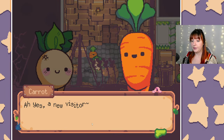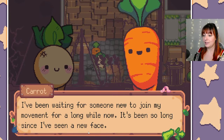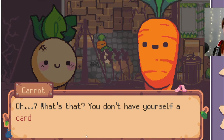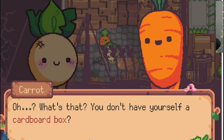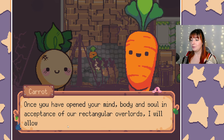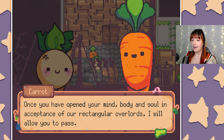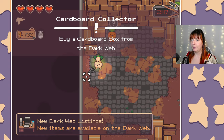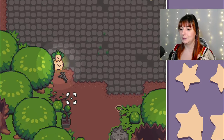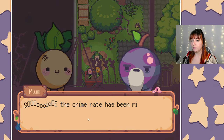Carrot NPC: 'A new visitor! I've been waiting for someone new to join my movement. I'm afraid I can't let you in without a cardboard box, my sweet child. Once you have opened your mind, body and soul in acceptance of our rectangular overlords, I will allow you to pass. Buy a cardboard box from the dark web.' Okay, will do I guess. What's down here?